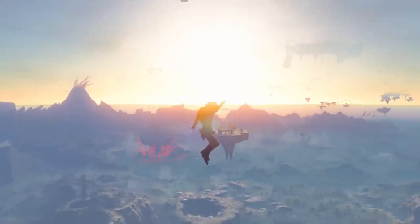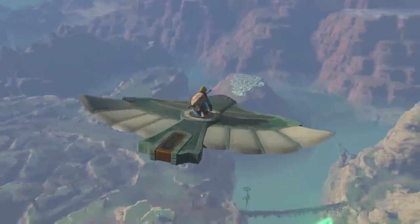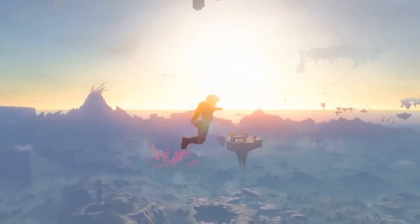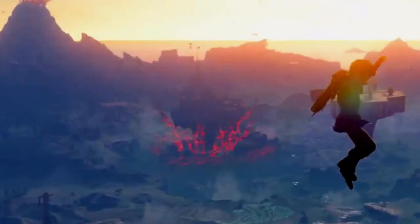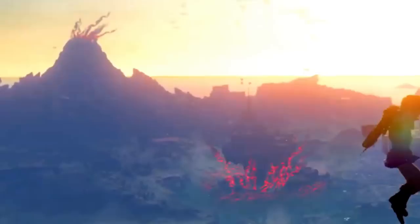The final shot of the trailer before the logo reveal has Link again diving from the sky. At the top of the frame we can spot the very bottom of an island, and a large number of islands in the distance. We can also see Hyrule Castle levitating on a fissure of Malice, just like we saw at the end of the E3 2021 trailer, but Malice also seems to be pouring out of Death Mountain — perhaps whatever happened underground with Ganondorf's body has caused Malice to erupt from anywhere it can, bursting out of Hyrule's underground and corrupting the surface.